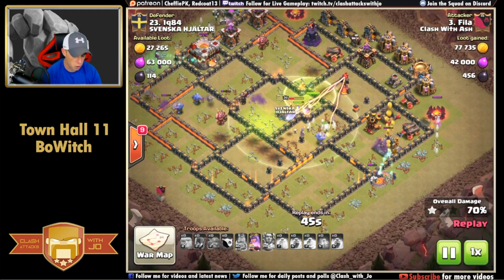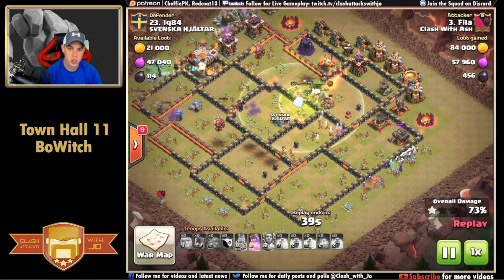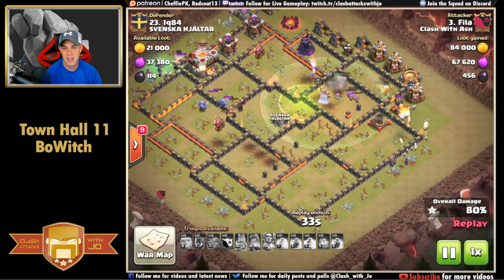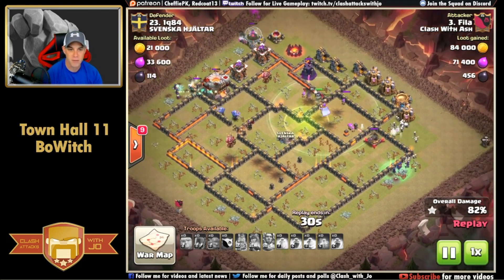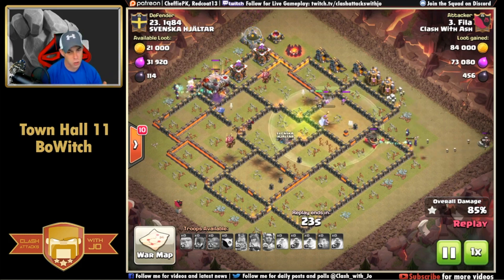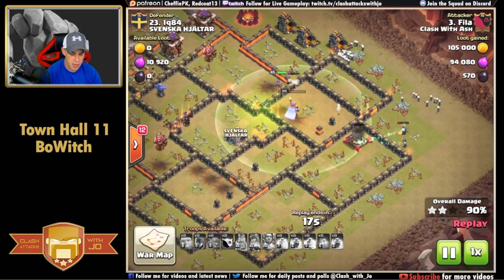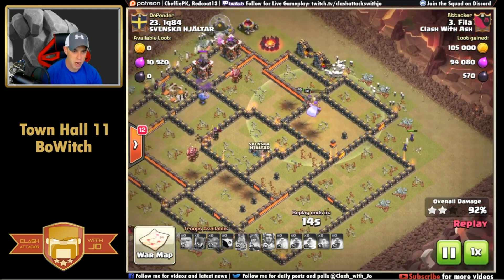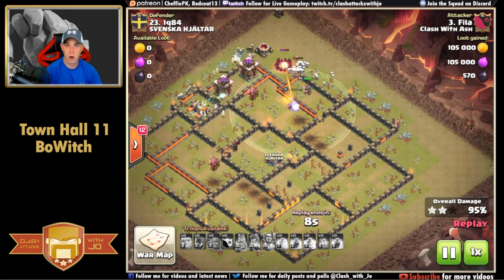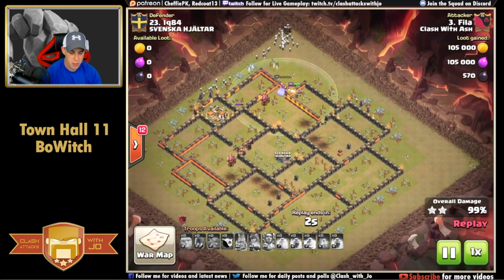Taking out those defenses up north assists the witches on that side, really opening it up for them to continue working. The queen takes down the eagle artillery and helps clear the inferno tower. Witches are grouped in the south working on the gold storage while skeletons unfortunately redirect. The queen's ability is popped on the back end, taking out two more defenses. The witches in the west continue to work on the town hall - the queen is stuck on a wall as usual - but the remaining witches simply overpower the base. Great attack by Phyla.